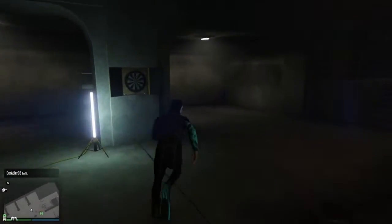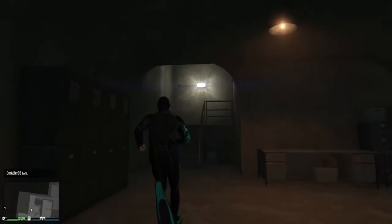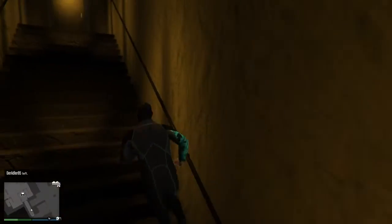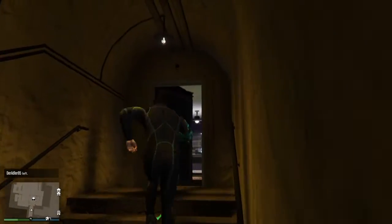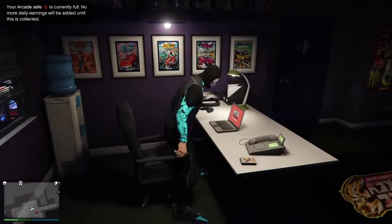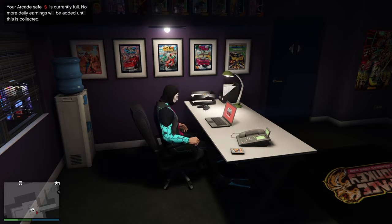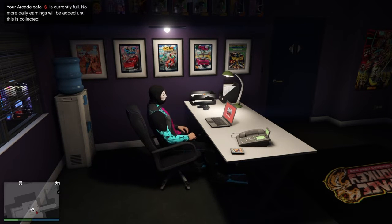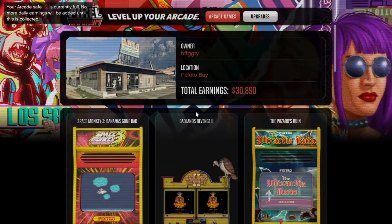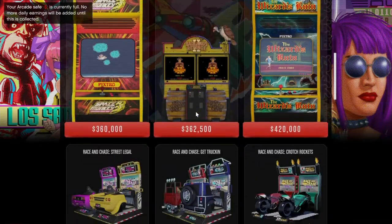So the first thing you need is an arcade, a bunker, and the MOC bay 3 storage. This is literally a duplication trick glitch that you can use on any Arena War car or Arena vehicles. What you want to do is store your vehicle inside your MOC bay 3 and head to the arcade.